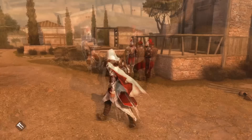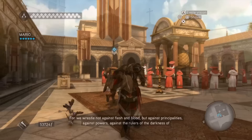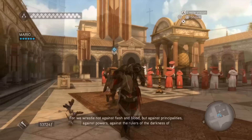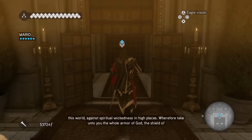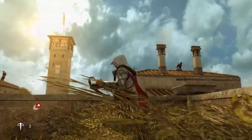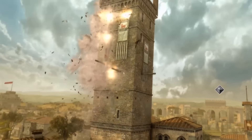Of course, Assassin's Creed Brotherhood's setting isn't without its flaws. Just like AC2, the game's depiction of historical events and figures has often been criticised for being too simplified or even inaccurate. And while the game's depiction of Rome is impressive, it's worth noting that the city is not as varied or diverse as the cities of AC2. Still, these flaws do little to detract from the overall experience. In the end, whether you prefer AC2 or Brotherhood's setting likely comes down to personal preference, but it's hard to deny the impact that both games have had on the series.